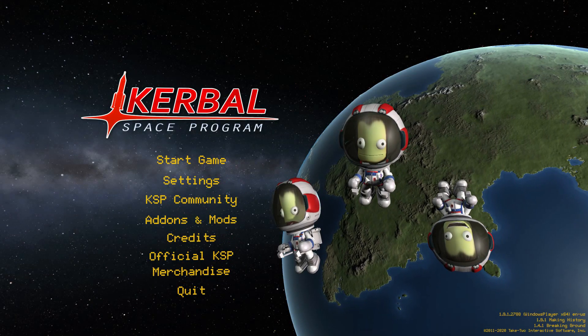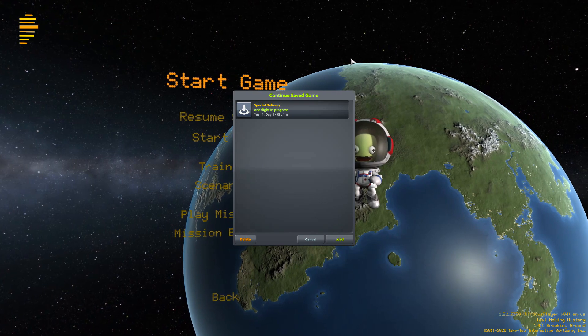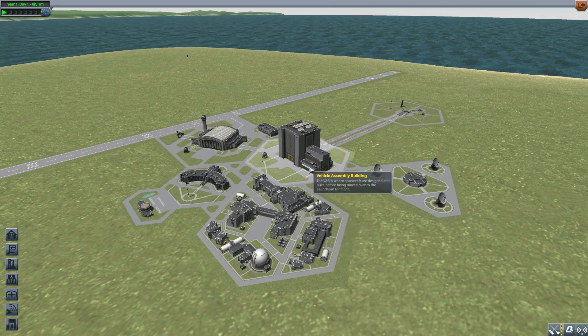Hello everyone and welcome back to the space program, where today we are having a look at the Special Delivery mod, which is being made by forum user Beale. What this mod adds into the game is all the parts necessary to build your very own stock-alike Cygnus spacecraft, which is pretty darn cool. So let's jump right into the Vehicle Assembly Building and have a look at what we get.